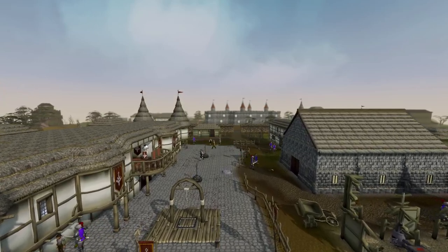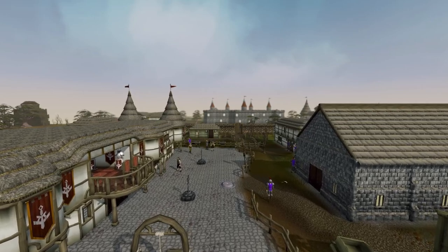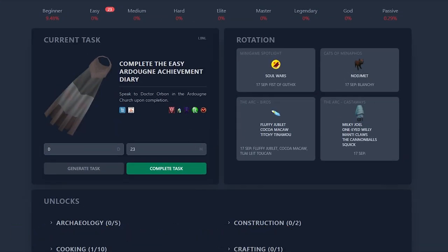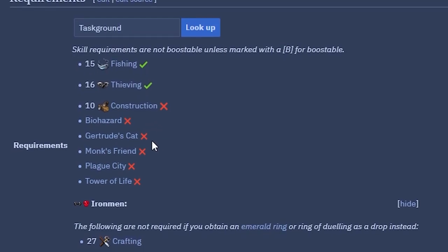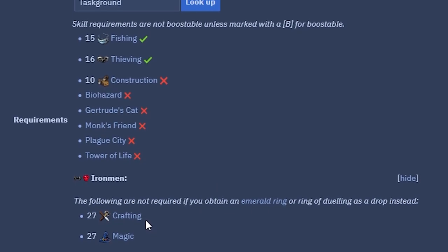It's a new dawn, a new day, a new life — and I'm feeling good. Why am I feeling good? Because our next task is to complete the Easy Ardoin Achievement Diary. Not only does completing this diary provide us with several benefits, but this task also unlocks a slew of other content. It won't be quite enough quest points for us to unlock the first reward of May's quest caravan, but the closer we get to that the better. I'm really jonesing for that 250k.